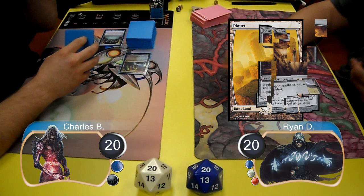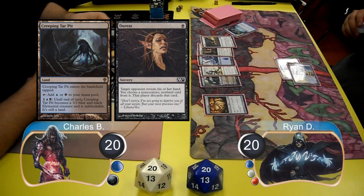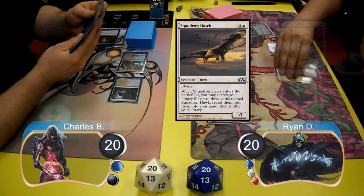Ryan laid down a Plains and put a Basilisk Caller into play. He then cast a Preordain of his own and put one card on the top and one on the bottom also. Then Charles put a Creeping Tar Pit into play and cast a Duress, choosing to make Ryan discard his Jace the Mind Sculptor.